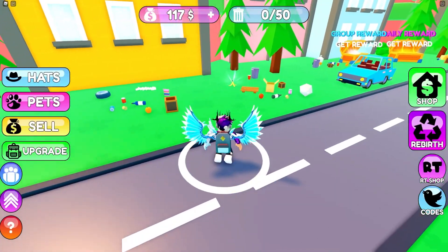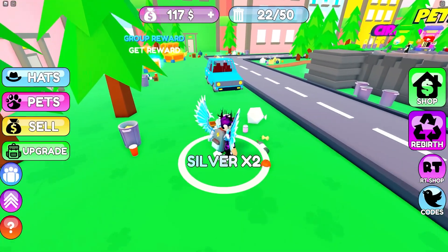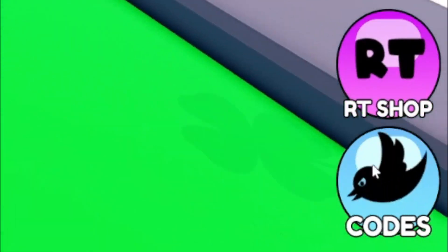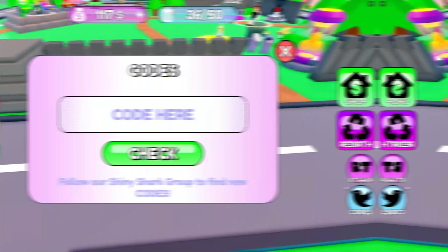Anyway, let's get into all these working codes now. If you do not know already, in Garbage Collector Simulator to claim codes, you're going to want to right-click on 'Access Codes.' The code menu will come up, and these codes are in no particular order, so let's just get into it.